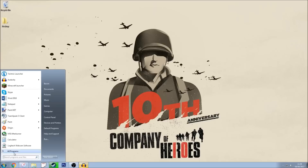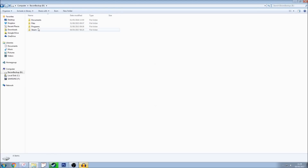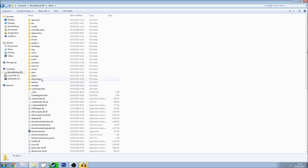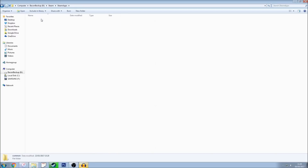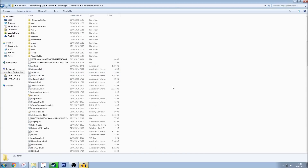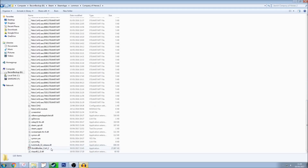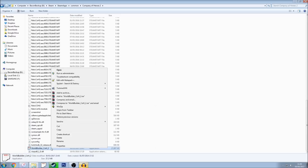The first step is to go into your Steam directory. Go into whichever drive you have Steam installed on — mine is the B drive but usually it's the C drive. Go into the Steam directory itself, find SteamApps, then the folder Common, and you should be able to find the Company of Heroes 2 folder. Inside Company of Heroes 2 the WorldBuilder itself should be a small program at the bottom.